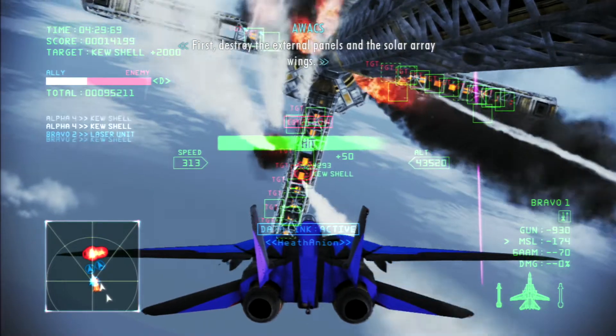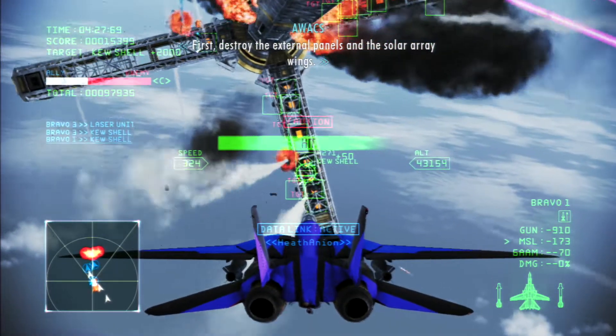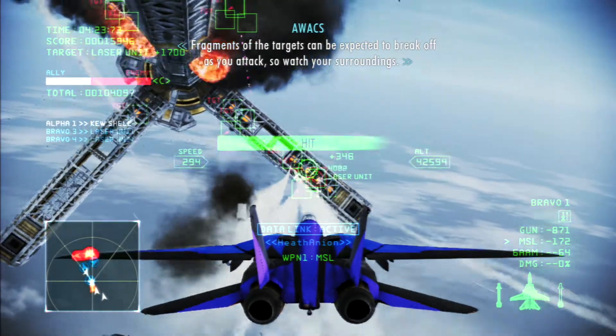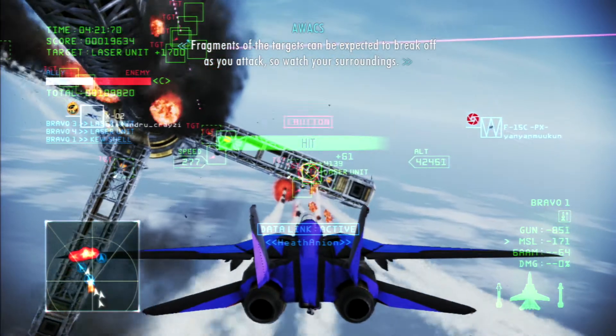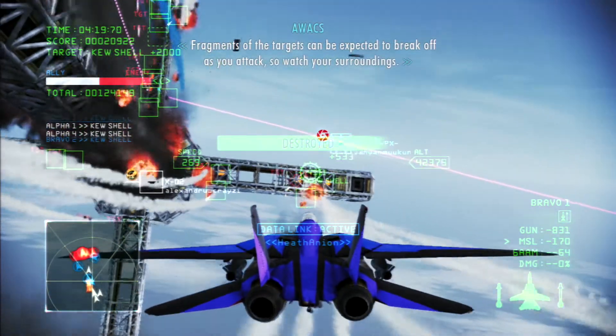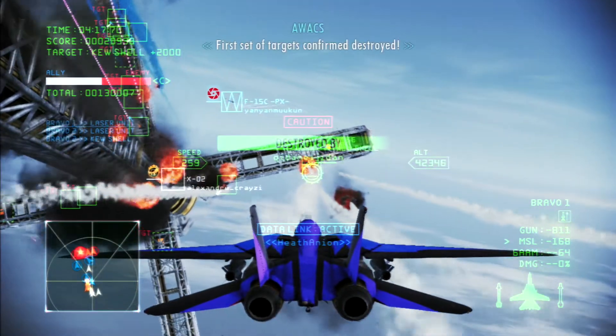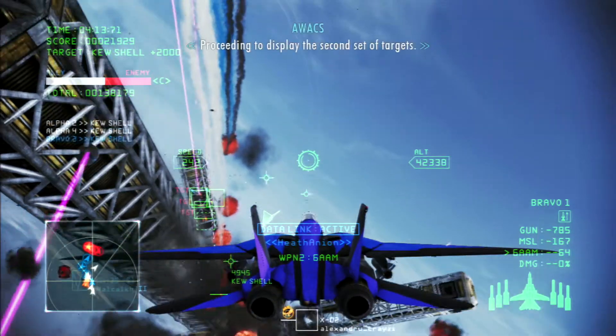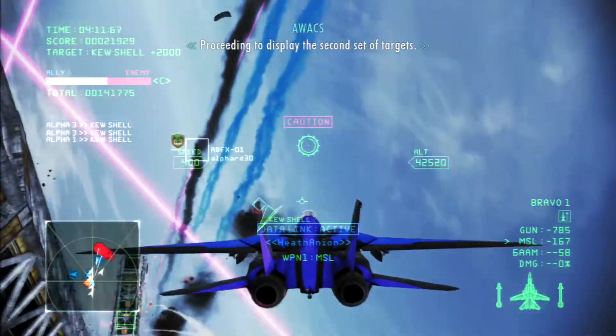First, destroy the external panels and the solar array wings. The first set of targets will be expected to break off as you attack in the surrounding forcefield. The first set of targets will be timed to destroy. Proceeding to display the second set of targets.